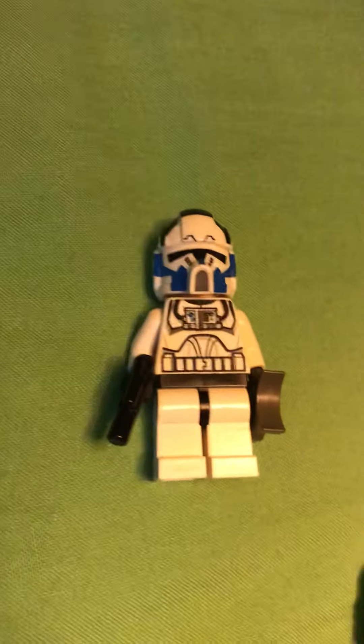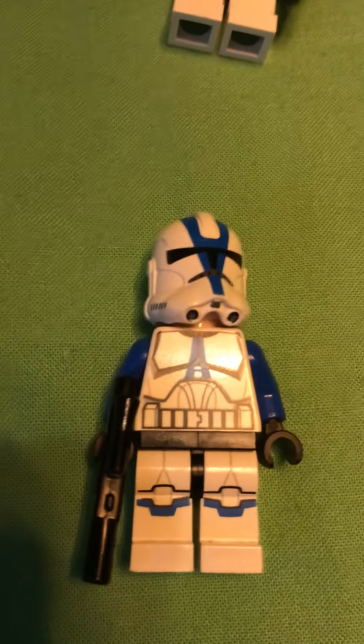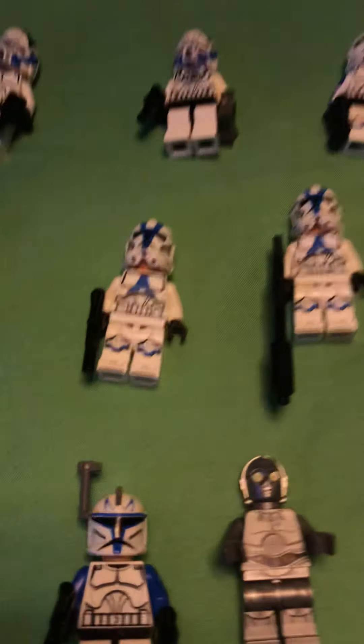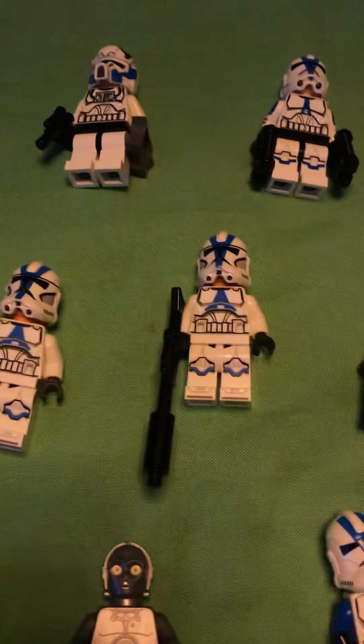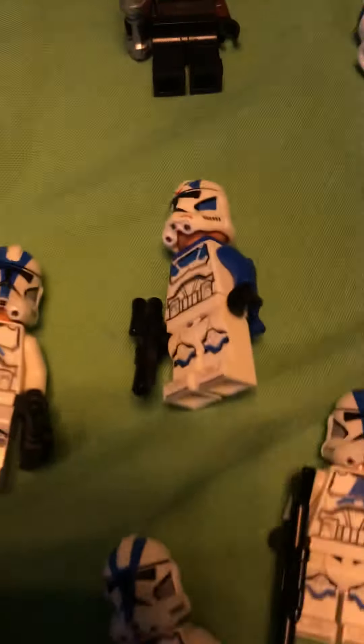There is the pilot which you can get in the headhunter set. These minifigures are in two sets — they are in the headhunter and in the AT-TE walker set that you can get. Then there are also the ones you can get from the 501st battle pack, which is this one, this one, and this one.